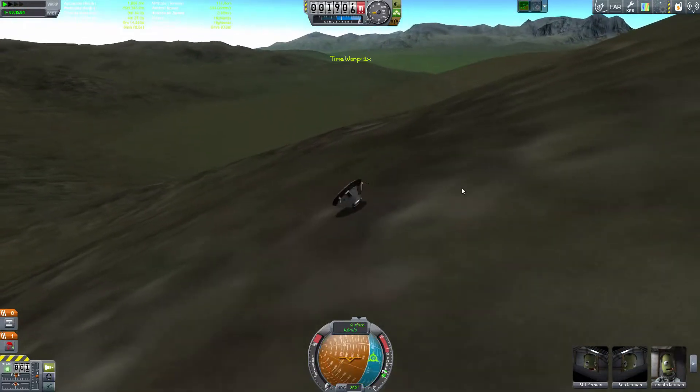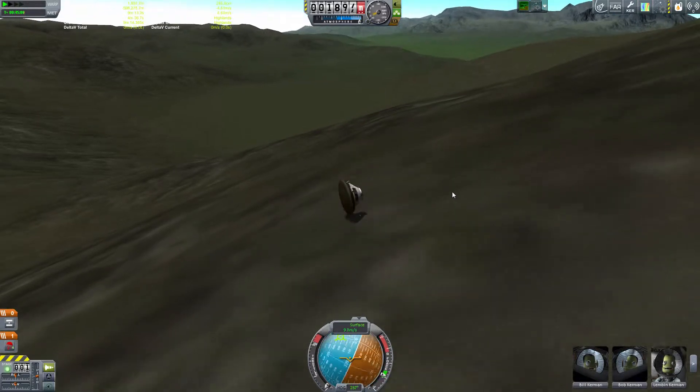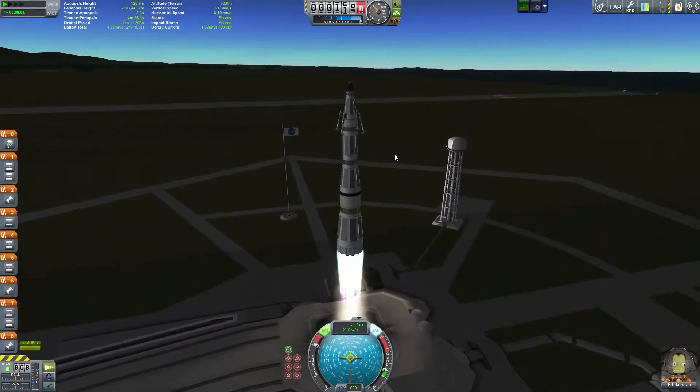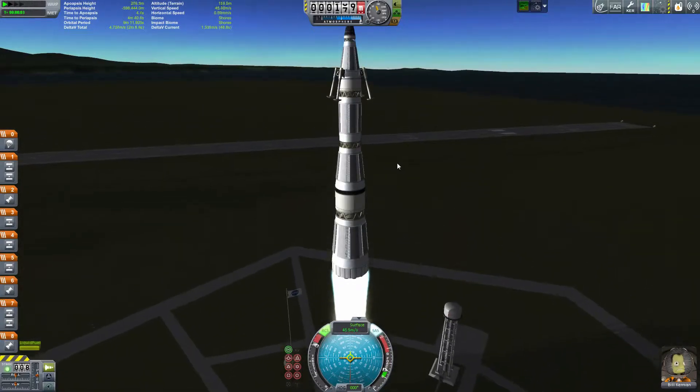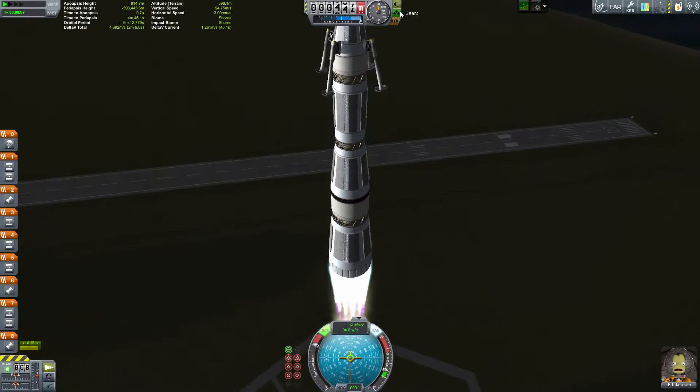Fortunately it's pretty sturdy. As you see here I hit the ground and just kind of roll around down on the ground — having a good time. But it's able to survive! And now we're having a little bit of fun with some other parts in the Nova Punch pack, which is the N1 style rocket parts.